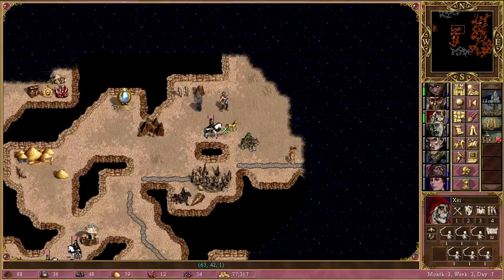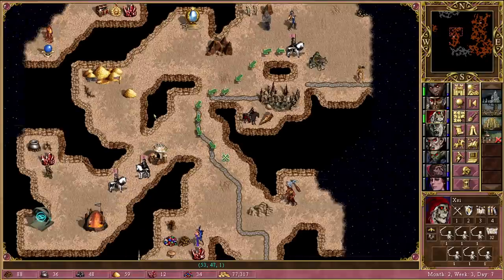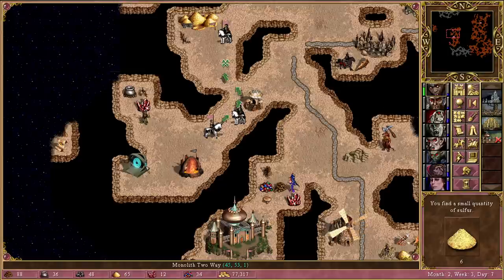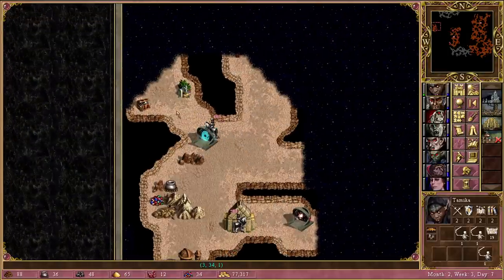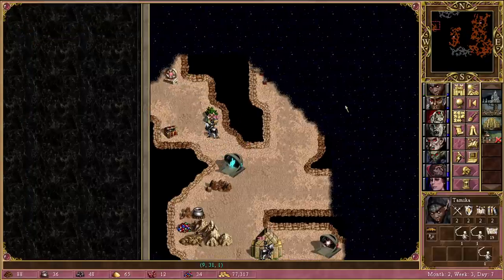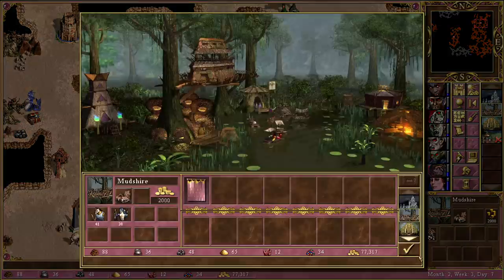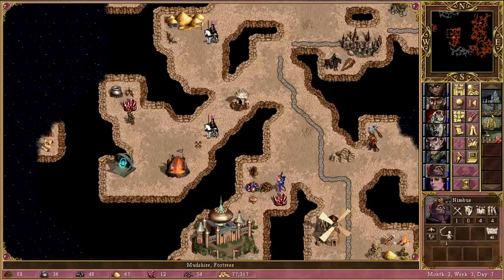We're going to start going in this direction, then Tamika is just going to go through and head in this direction. There are a couple of stat boosts and I think that's either a demon gate or a forsaken palace — not really sure, I think it's a demon gate. We'll see what happens with that. Sending it that way too. Let's end the turn there.